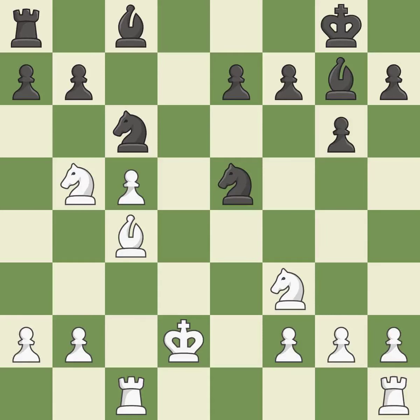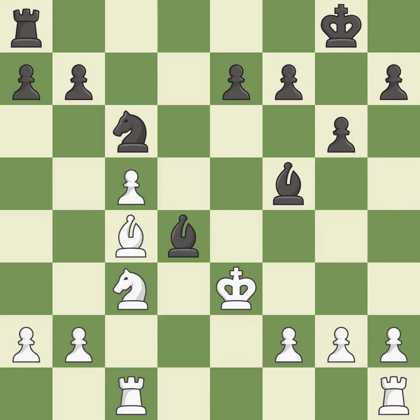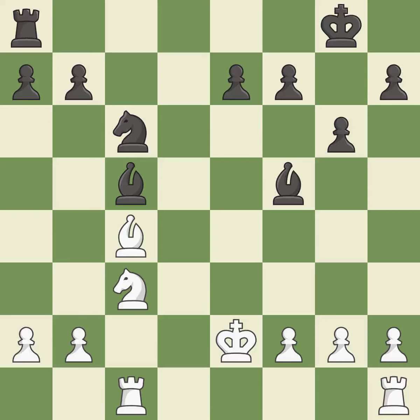The ideal move here backs off, then recaptures — ideal. By growing a bishop from its initial square, this activates it — quite good. This prevents an assault on a pawn that may have been taken — ideal. This steps away from the checking bishop and is the only move that works. That pawn was available for free. Now that the rook is on an open file, it is easier to control squares all over the board — ideal.